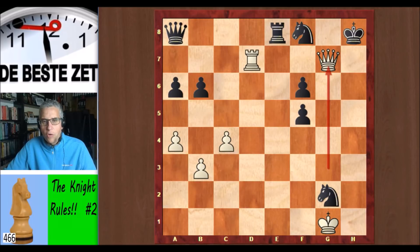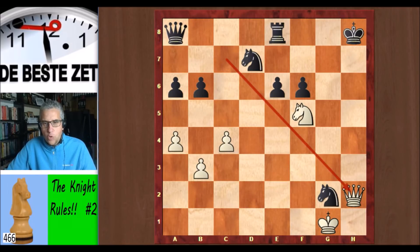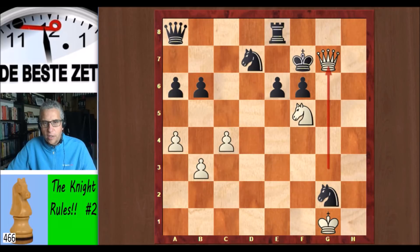Tsom had undoubtedly missed that move when he played knight f8. So let's go back — what else can we try with black? We can, of course, take the rook. We had attacked the rook, so let's take it: knight takes d7. It doesn't help — we have the same switchback move, the same variation. Queen check, king f7, and this is checkmate again. No matter where the king goes, queen g7 is checkmate.